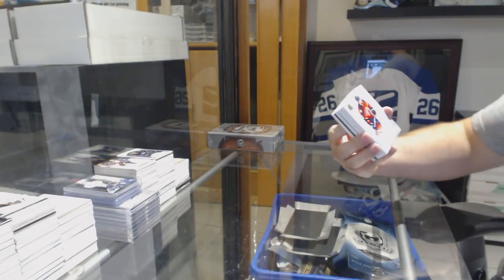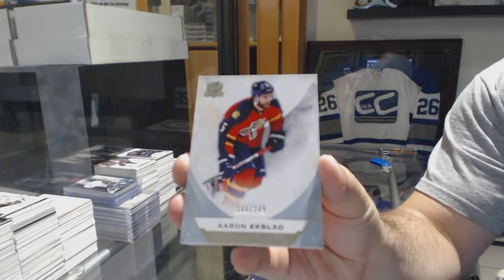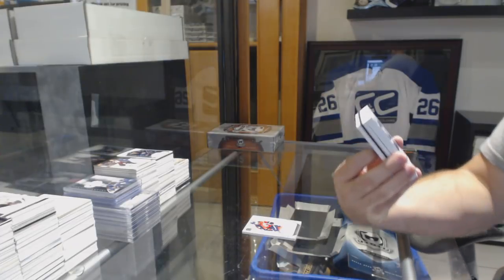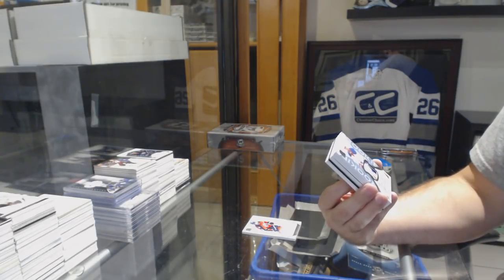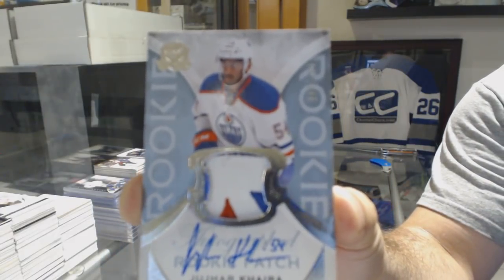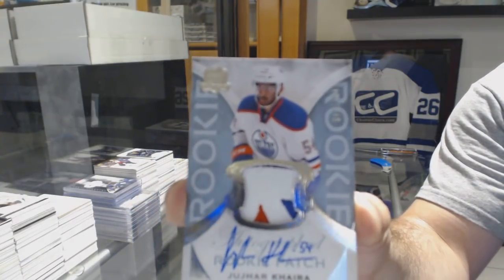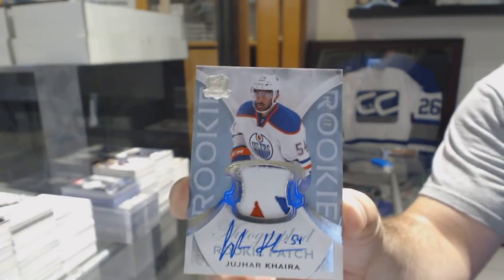Every card that goes by is not a Leaf — it's one less. 2.49 — Aaron Ekblad, Florida Panthers. We've got — oh that's a really cool one — 2.49, and I believe this is the tip of the oil drop. Whoever has the Oilers, please do not sell this for too little. The tip of the Oiler drop sells very, very well — please keep that in mind.